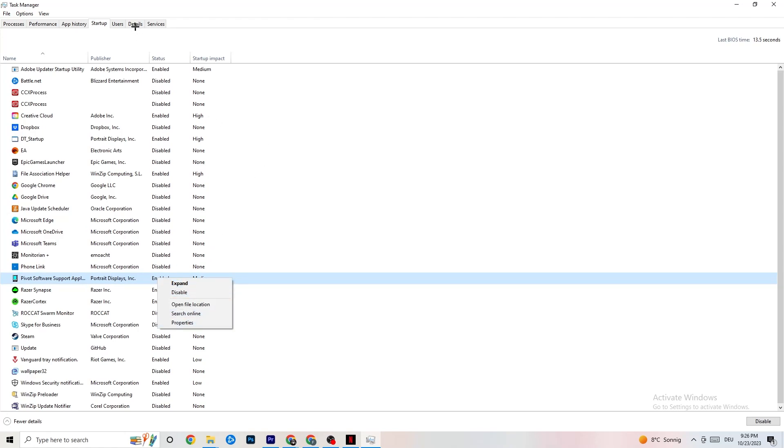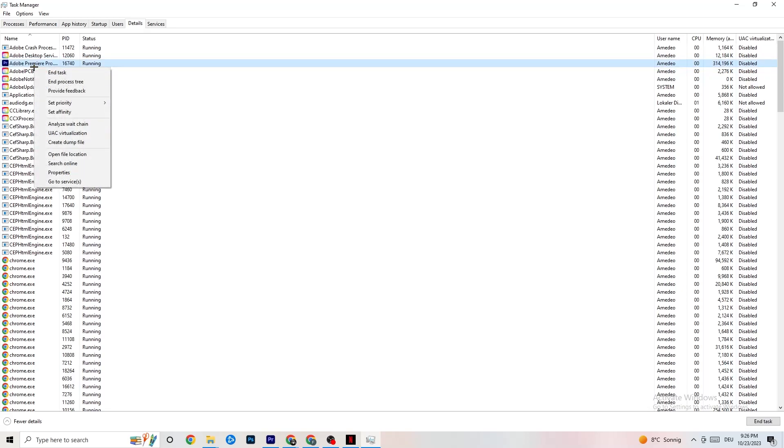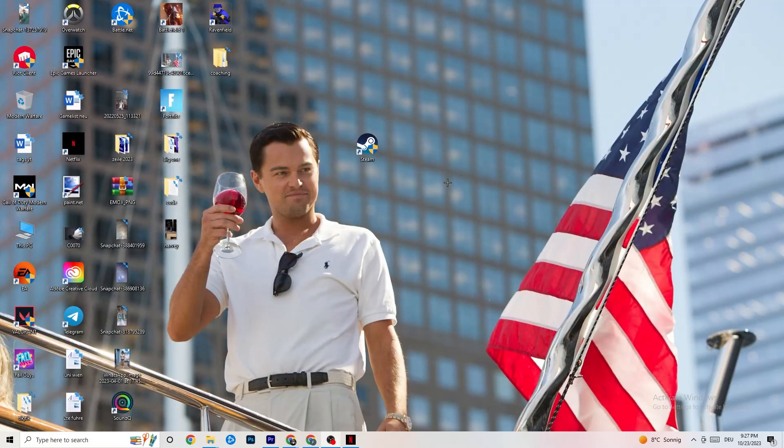Go to the Details tab in Task Manager — you'll need your game running for this. Find your game's process, right-click it, go to Set Priority, and choose High or Real Time. Check which works better for you. This sets a priority for the game on your PC so performance is allocated toward it. Once finished, you can close Task Manager.